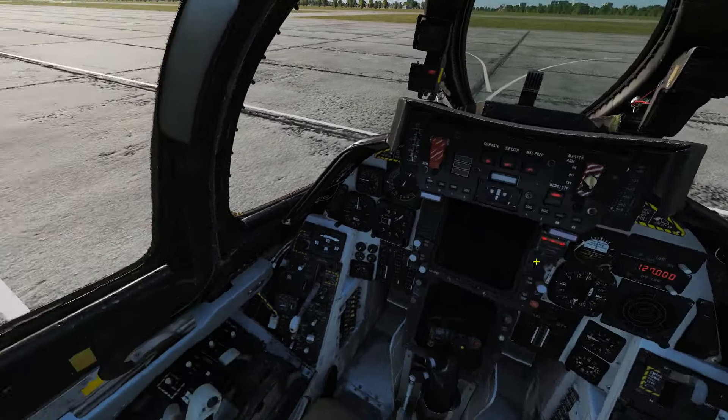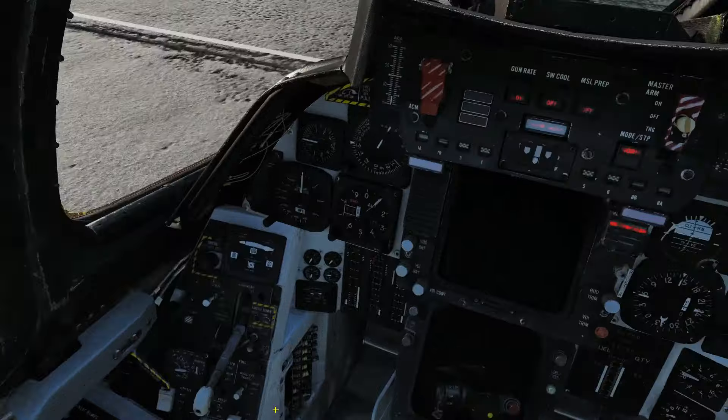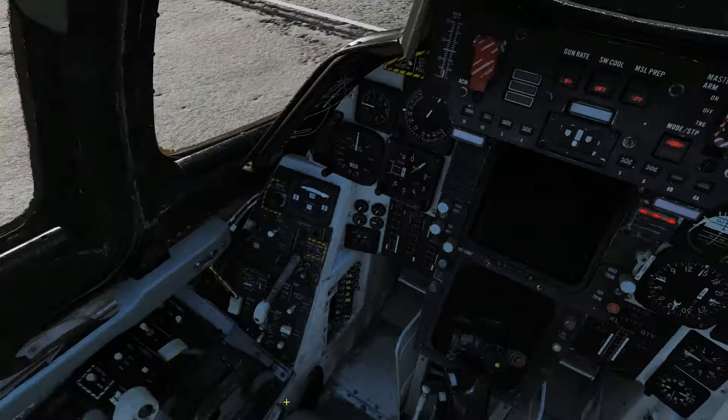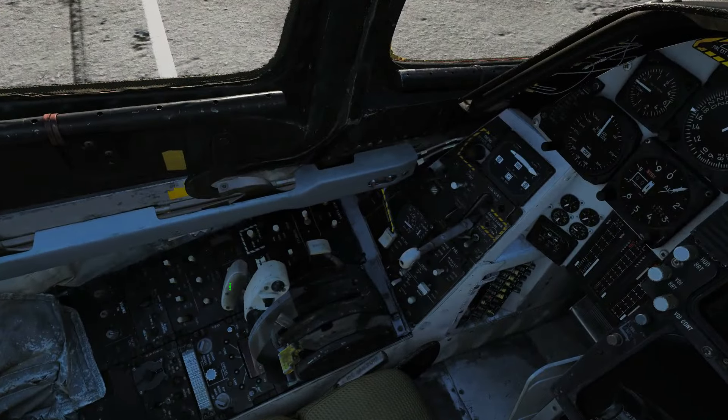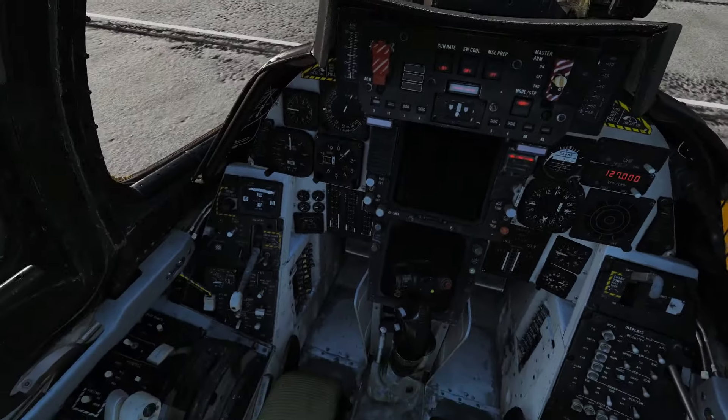Next we're going to crank the left engine. Follow the same procedure: once it's settled on the third bar, left-click on the left throttle. Make sure it's at idle and wait for it to rise again. Everything's sounding good.